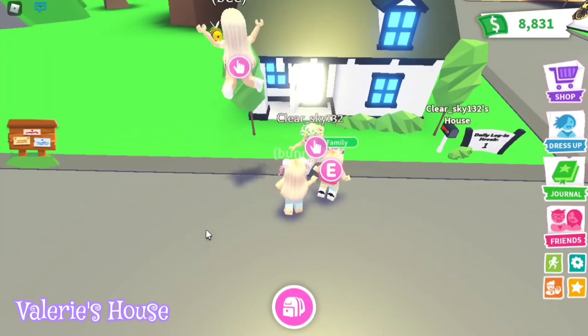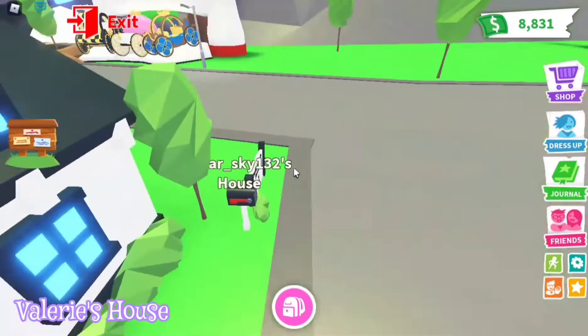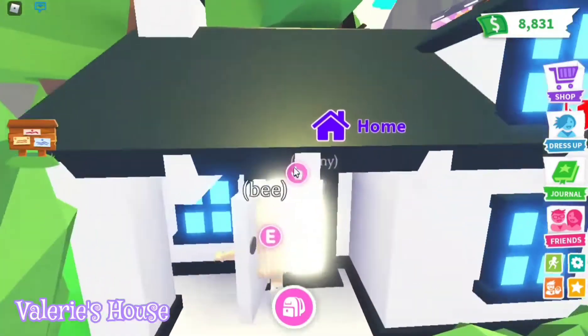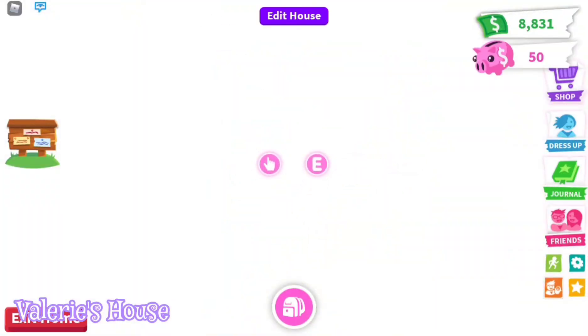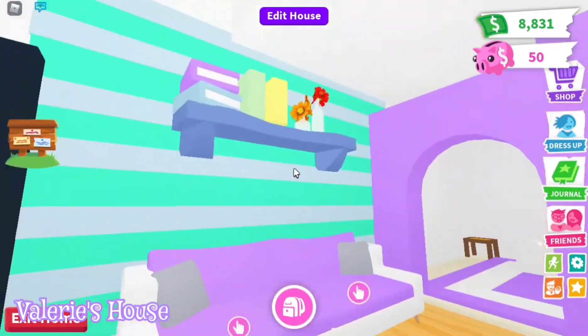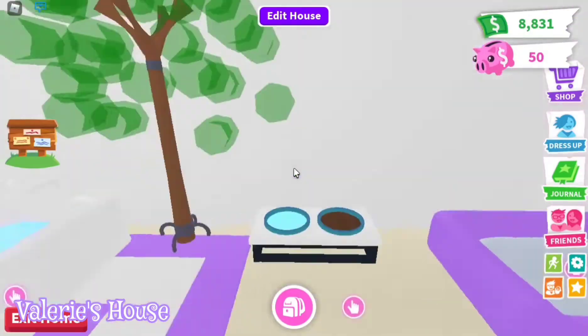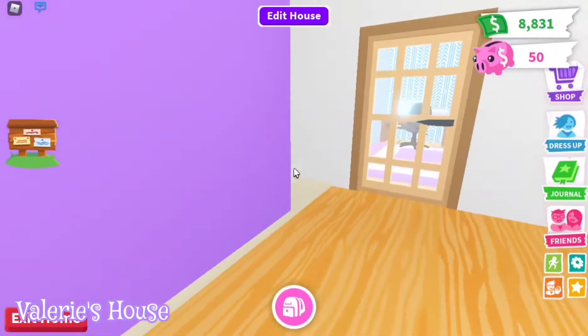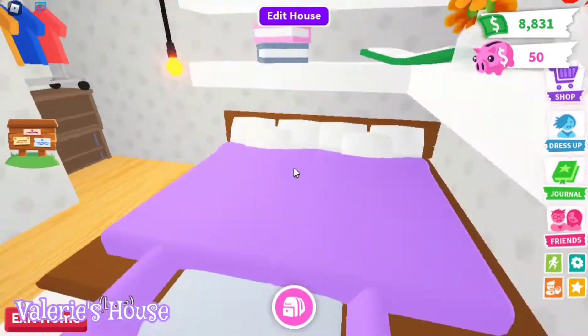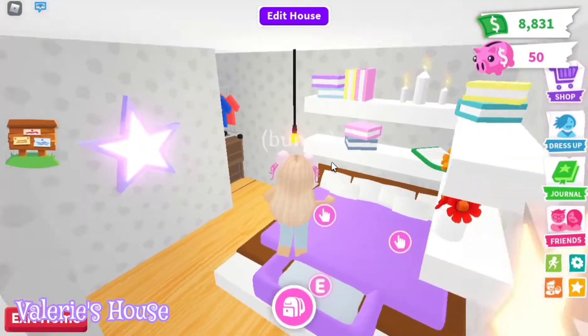So we're now in front of Chris Guy's house and we're gonna rate the last house. Let's go. Let's see it — so this is the living area. Sofa. Oh my gosh, a very nice set area. Oh my gosh, I love this tree!